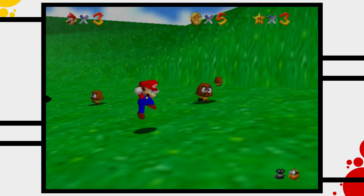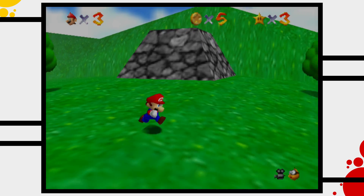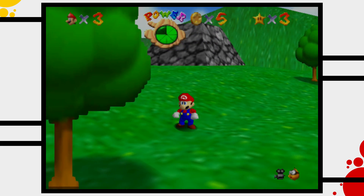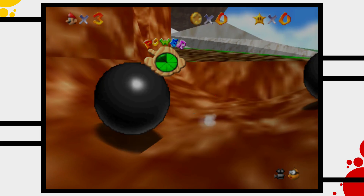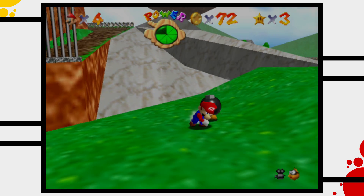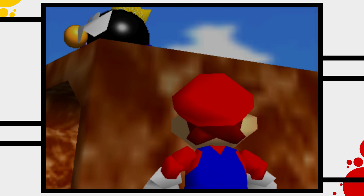Sadly for Mario, reaching the top of the mountain is no easy task. There are huge and dangerous water bubbles shot by cannons into the battleground. There are cannonballs which roll around on the path to the top of the hill, and there are Bob-ombs willing to explode themselves just to damage Mario. It's time to negotiate.